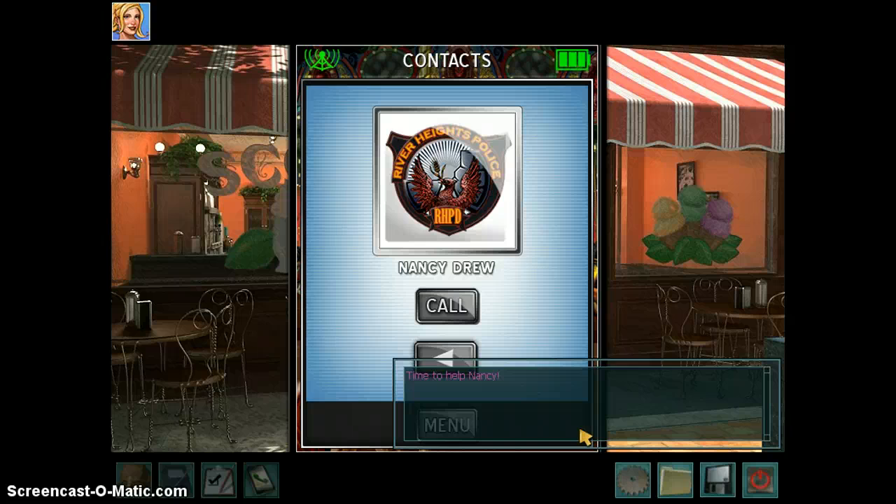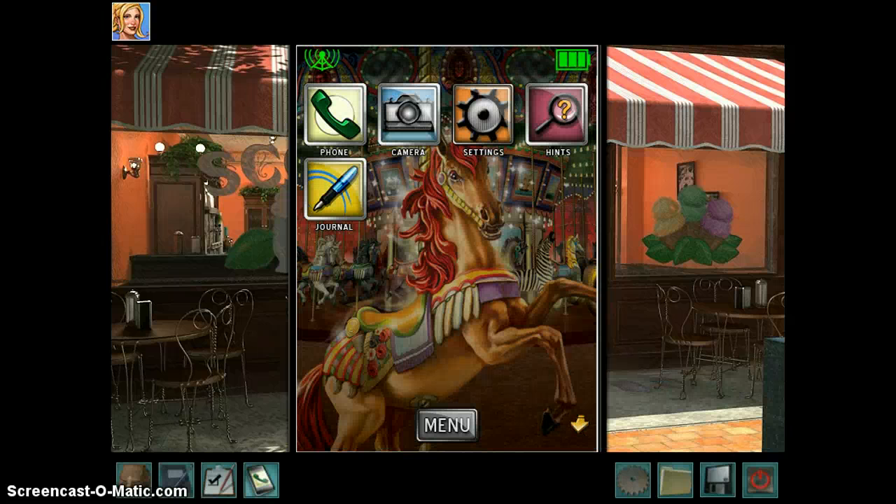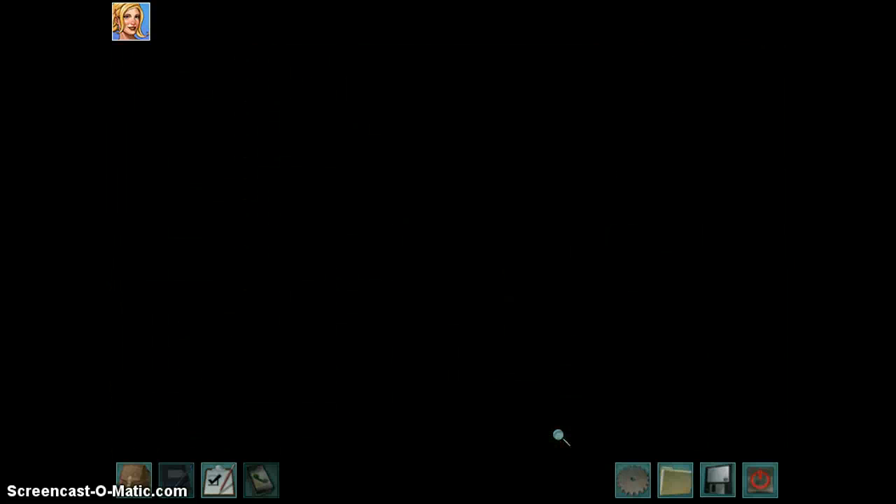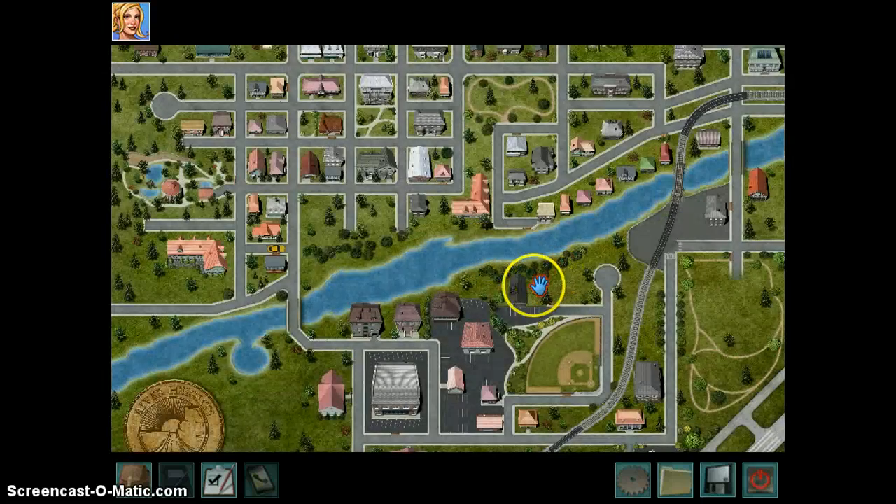So what I love about this game is that you can play as Bess, George, and Ned in order to help get Nancy out of jail. Obviously Nancy can't sleuth on her own since she's being held in jail against her will. So we're going to go to the town hall right now and get that note for Nancy, which is right here.